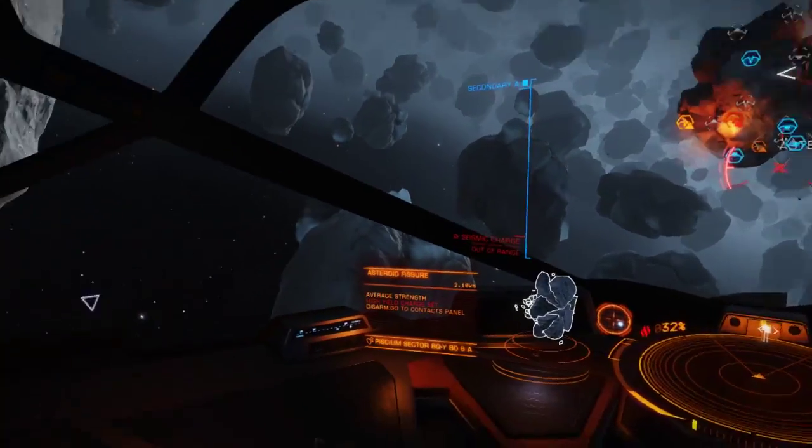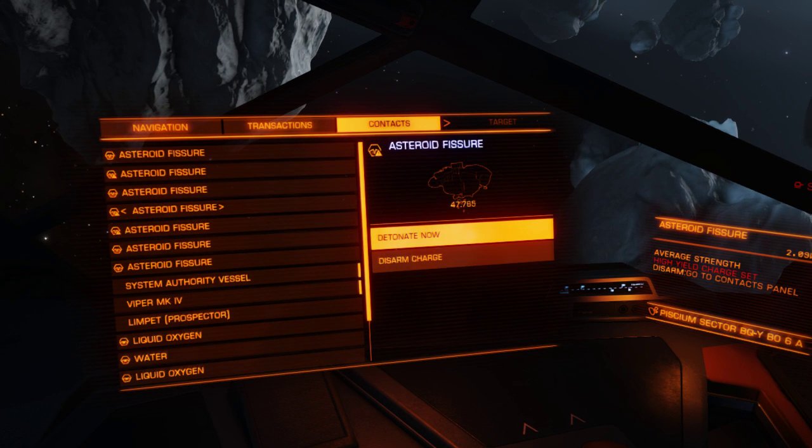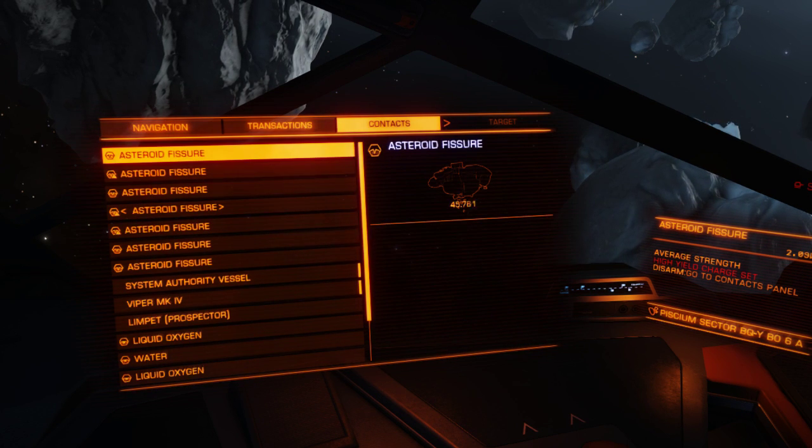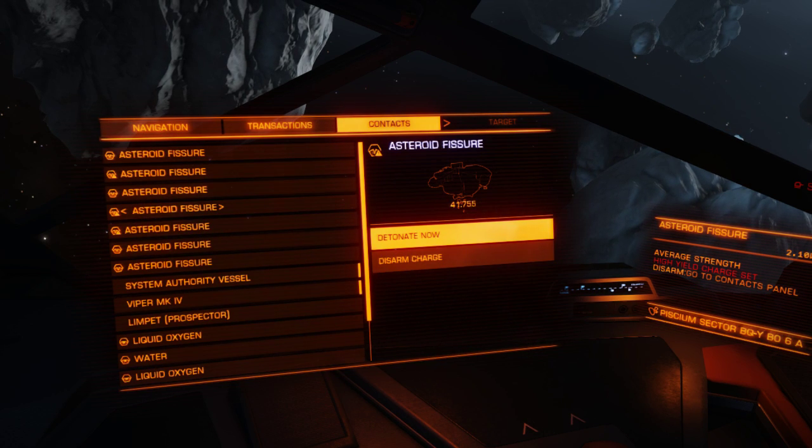If you do hit red, you can just go to contacts, select, and disarm a certain charge to lower the strength. So I'm gonna go ahead and detonate now.